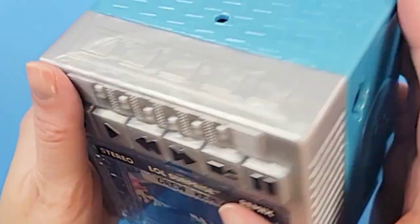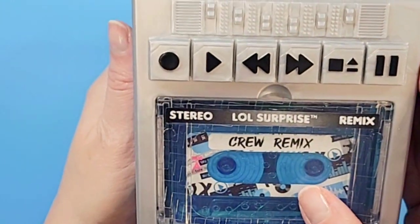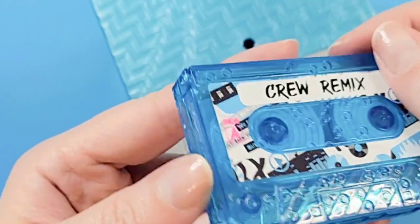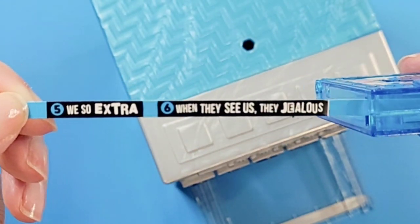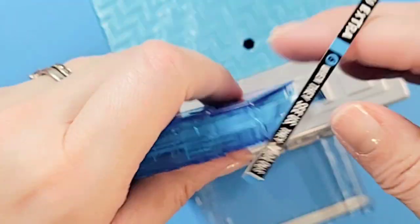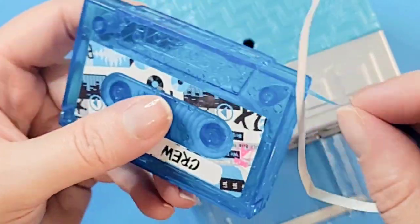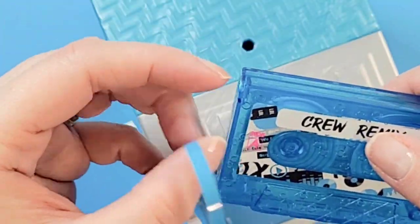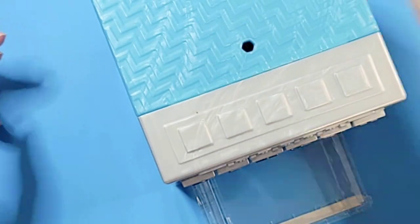It has a little fake tape inside — not an actual playable tape, but it is so cute. It says 'we so extra, when they see us they jealous.' You can push the tape back in. It has a little notch but you can't turn it like you would tapes back in the day — but that's okay, now you know if you don't want it sticking out, don't do that.